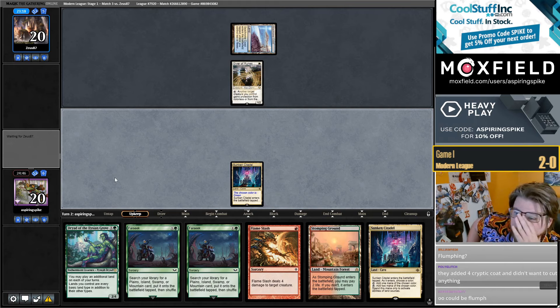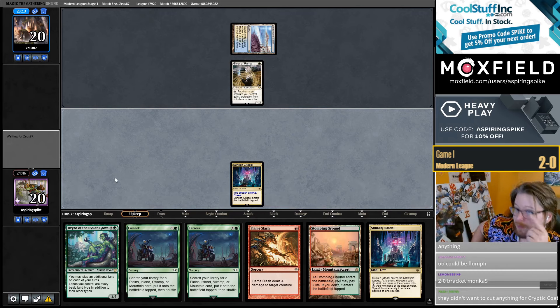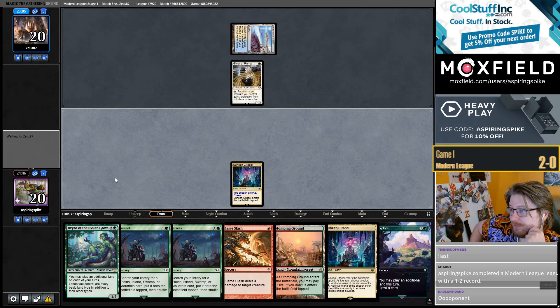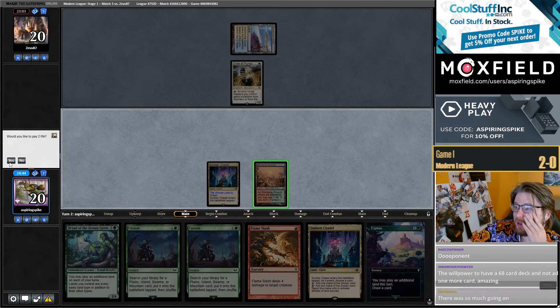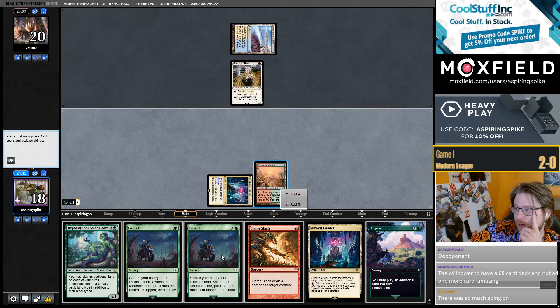It could be Flumph — Flumph does usually play more than 60. Opponent, can we please take this upkeep stop off? Didn't have dinner last night, getting hangry. Let's get a Surveil — I think I'm going to do that instead of exploring.